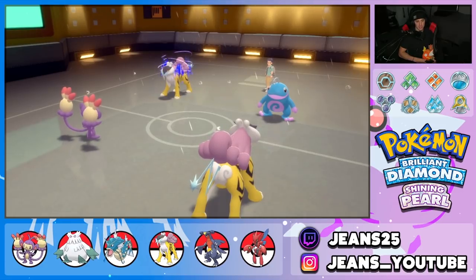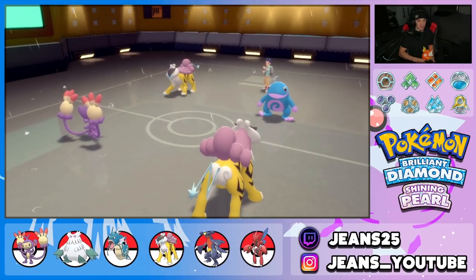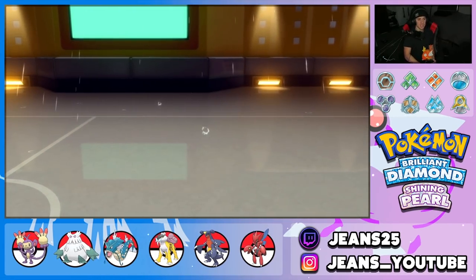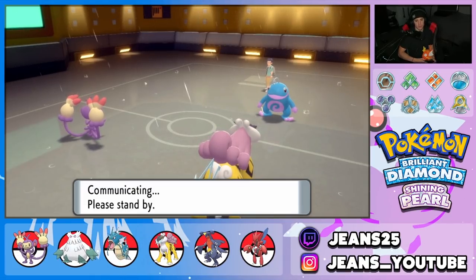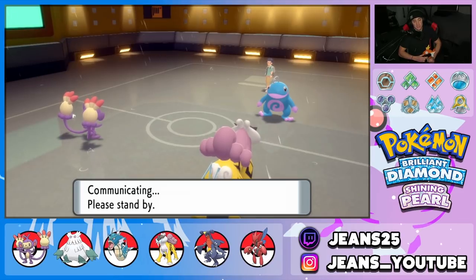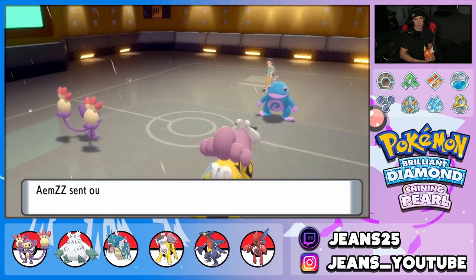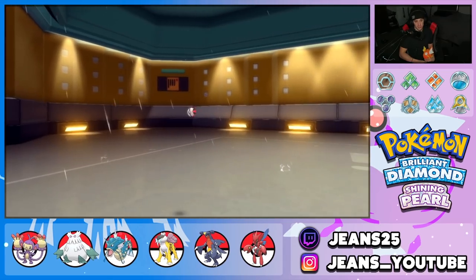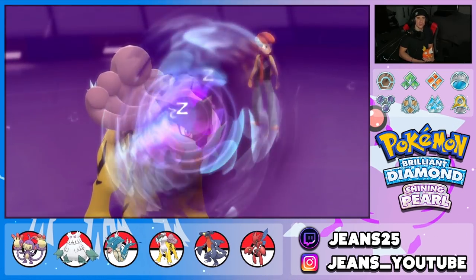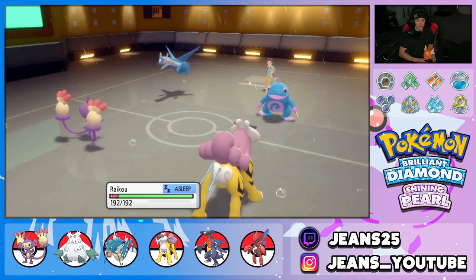He goes for a Volt Switch — smart play. We soak it up and he swaps into Kingdra with one turn of Rain left. Do not go after my Ambipom with Politoed's Hypnosis, please. That was a good Volt Switch since his Raikou is now minus two. Let's see his play — he goes for Hypnosis and it connects onto my Raikou!